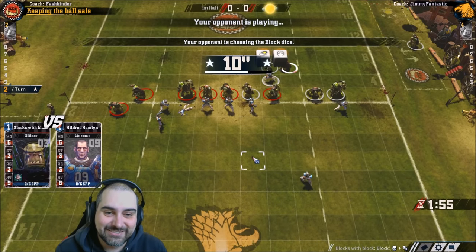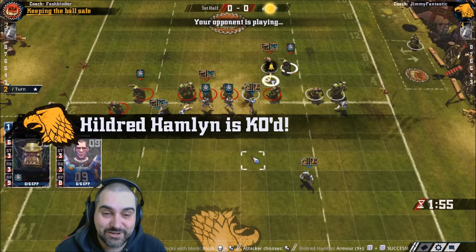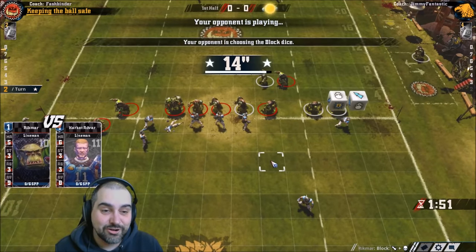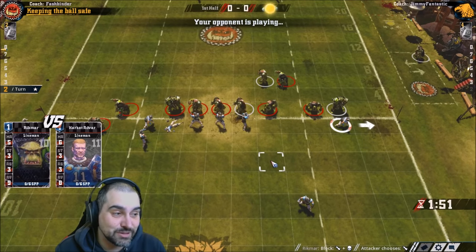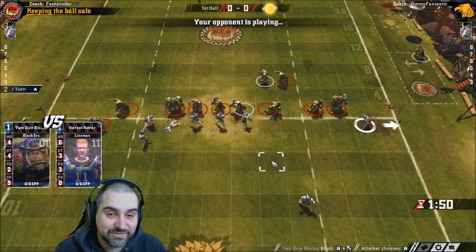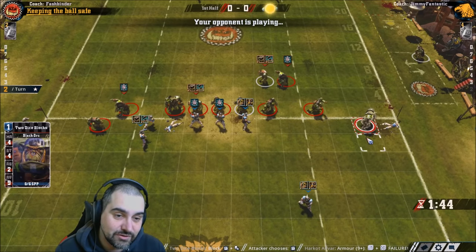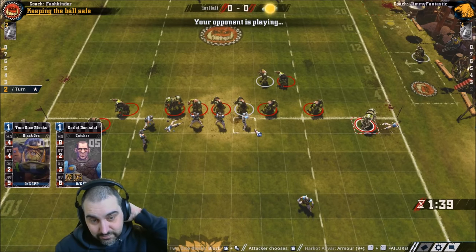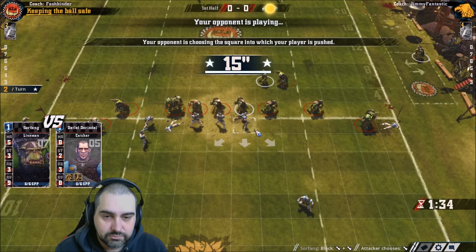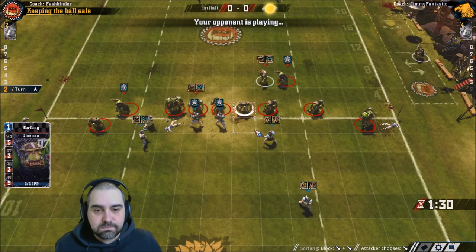What about using a block with block next, knowing the next result could be a 1-in-9 both-down-skull combination? He gets a KO — making blocks with block is Blood Bowl 101. Basically, you won't go far wrong if you just make as many two-dice blocks as you can with block players as much as you can. Fashbinder would have liked a push there to get the crowd surf — if he'd rolled a push, he would have pushed him to a position where the blitzer could GFI to hit him into the crowd.